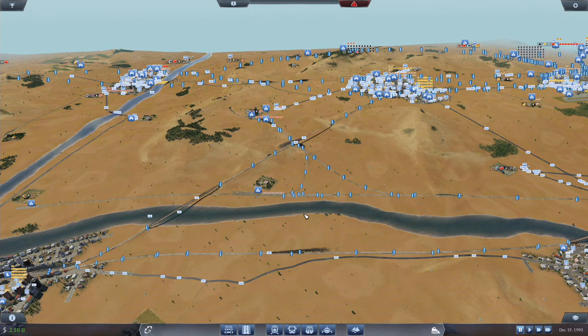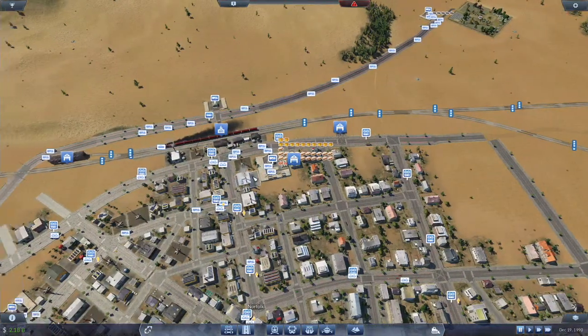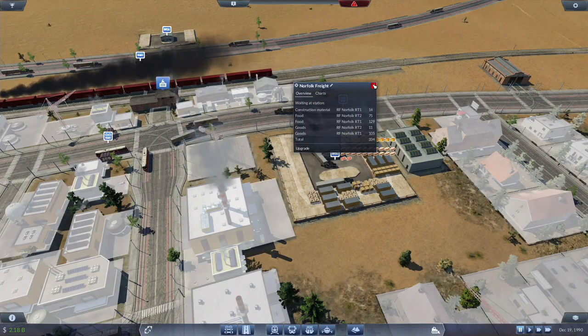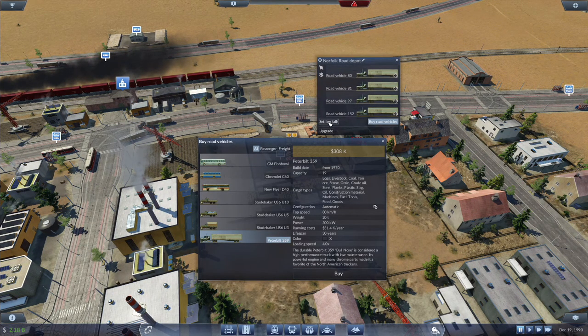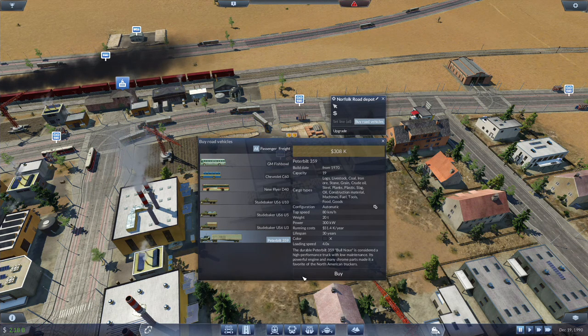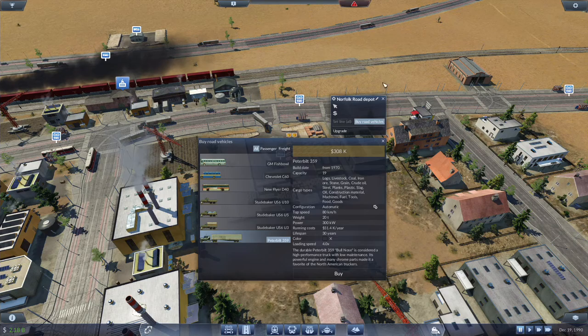I might have to find a balance point with that line. We have a large quantity of goods sitting here for a while — RT1 and RT2. Let's take care of that. Four on RT1, Norfolk RT1, and four more on Norfolk RT2.